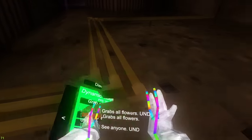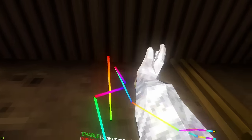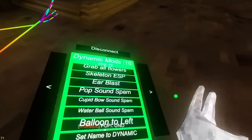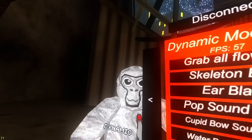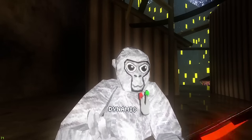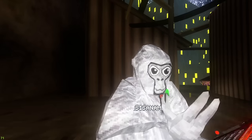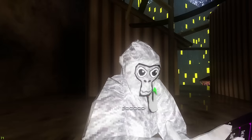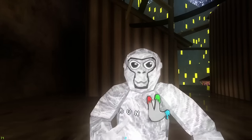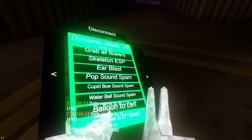Grab all flowers not working. Skeleton ESP gives you skeleton ESP but it also freezes - I'm working on fixing that but it looks cool. Pop sound spam only works in public lobbies. Change name to Dynamic, change name to Ohio - these use underscores run with spaces so people think you're an actual bot. Dynamic on top not working. Low quality microphone option.